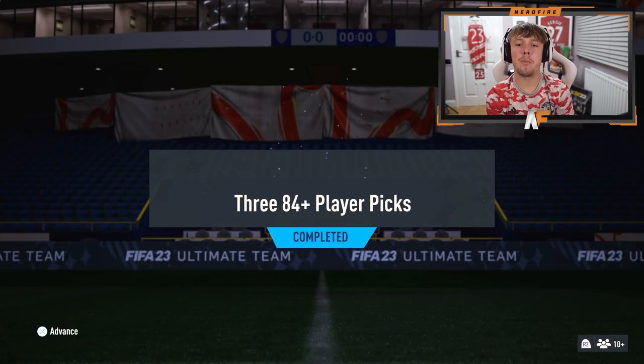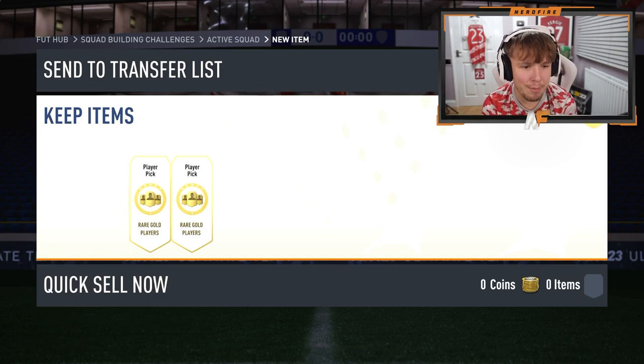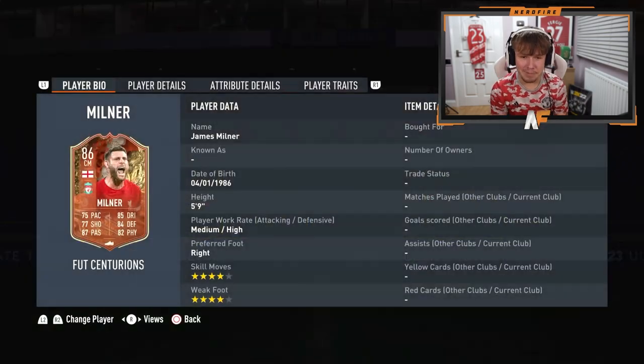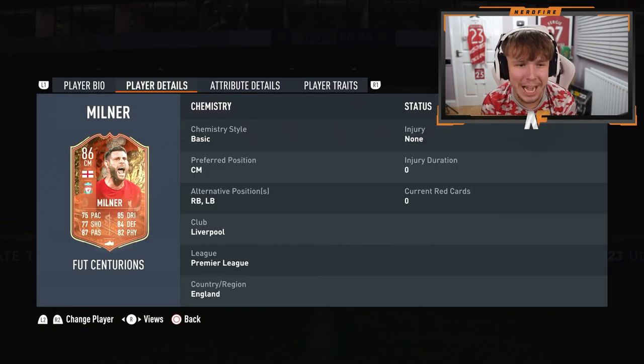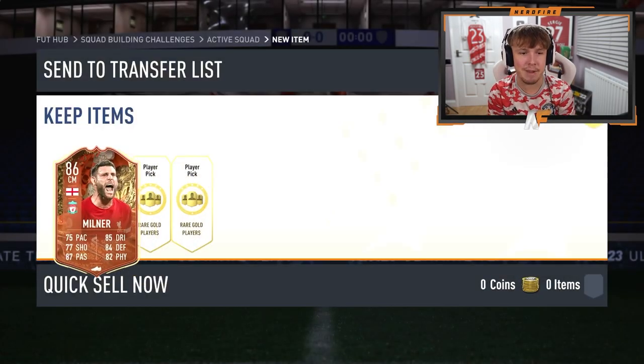We've got 3x84 plus player picks from the Winter Wildcard swaps. Let's get them opened and see if we can get anything good. First player pick — can we see a Foot Centurions? Yes, we do get James Milner. Four star, four star James Milner. Not bad, I'll take that. That's a pretty decent looking card. He's definitely going to get tried out in game.